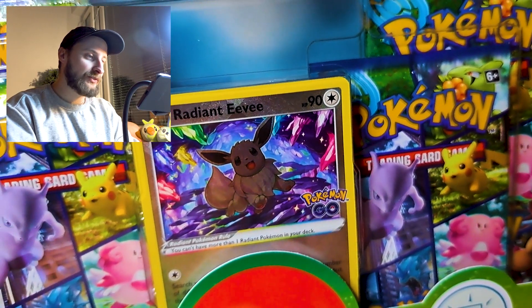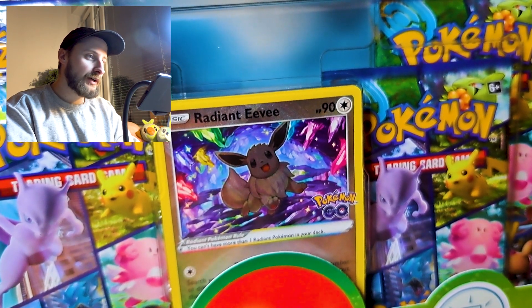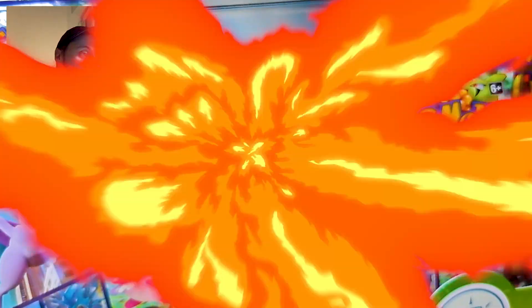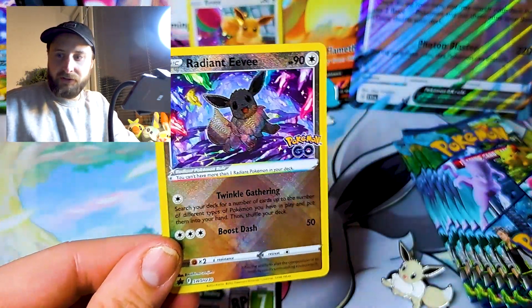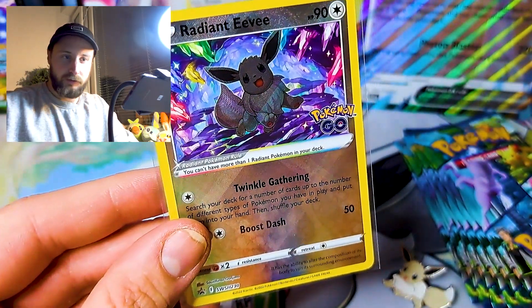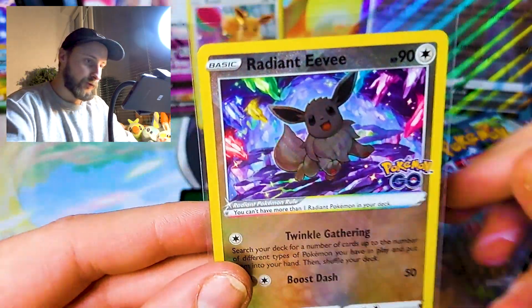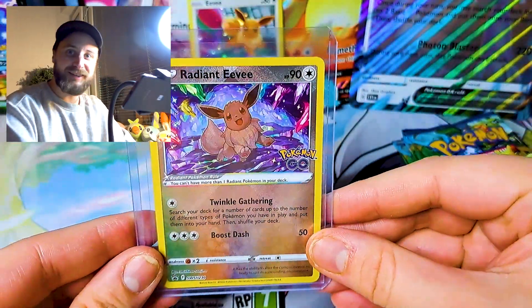I'm really happy to have this card. It looks so cool. I actually think in the Japanese set you could actually pull this card, but here in the English sets you can only get it from this premium collection. So with no further ado, let's get into this. So in the Premium Collection we get a lot of goodies. Of course the Radiant Eevee. I just need a sleeve. So here's the Radiant Eevee, and let's just put it in a top loader now while we have some.